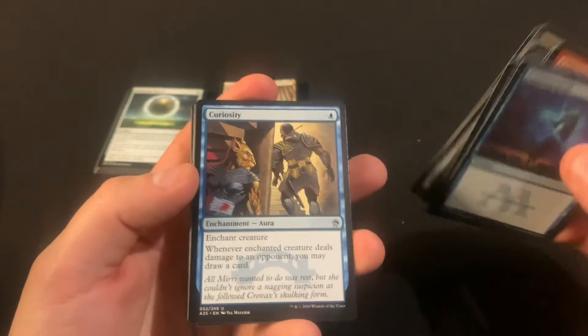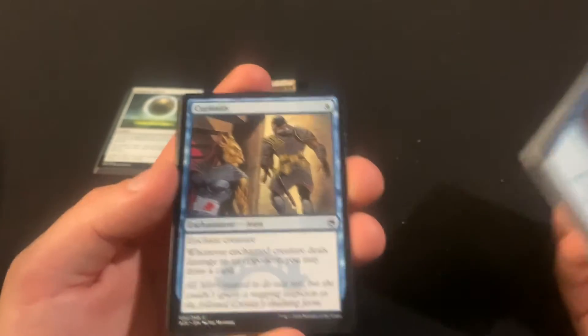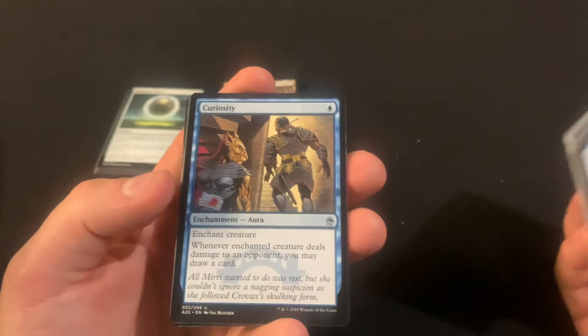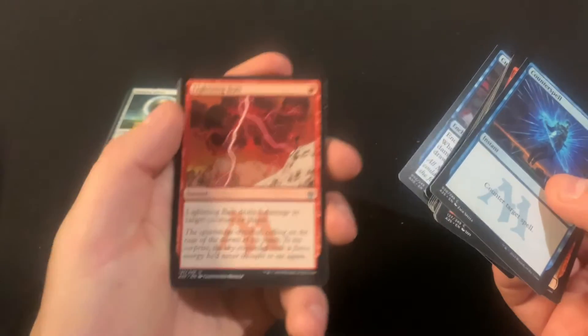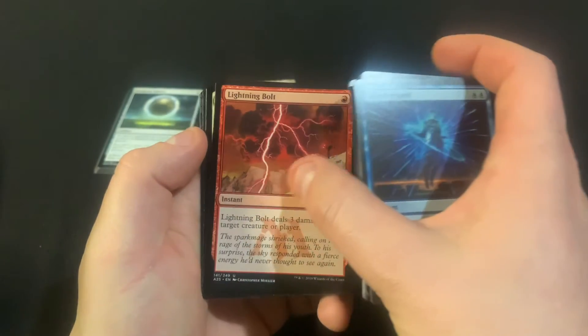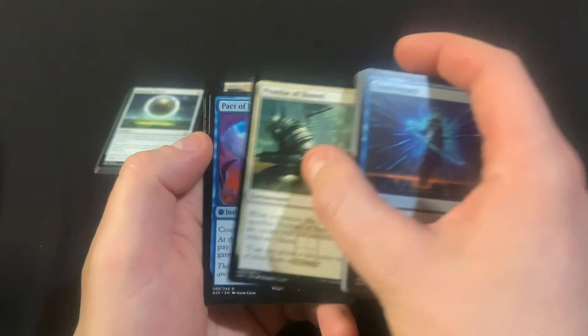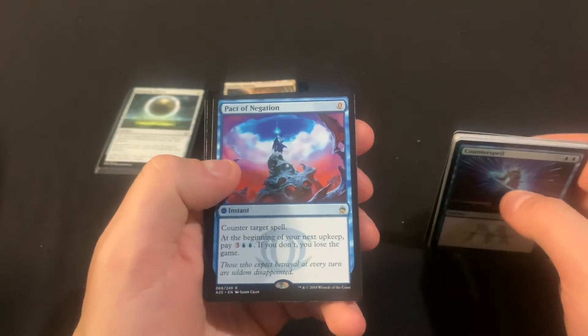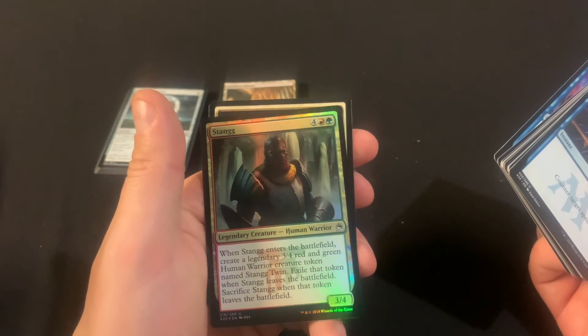The thing is, there are some decent commons in this set, but they've just been reprinted enough that they're not worth anything anymore. Like Curiosity used to be really good. Oh, we got a Lightning Bolt! Promise of Bunrei — and oh, Pact of Negation! That's a really good hit. And a Stag as the foil. So that was really good, a lot better than I was expecting.